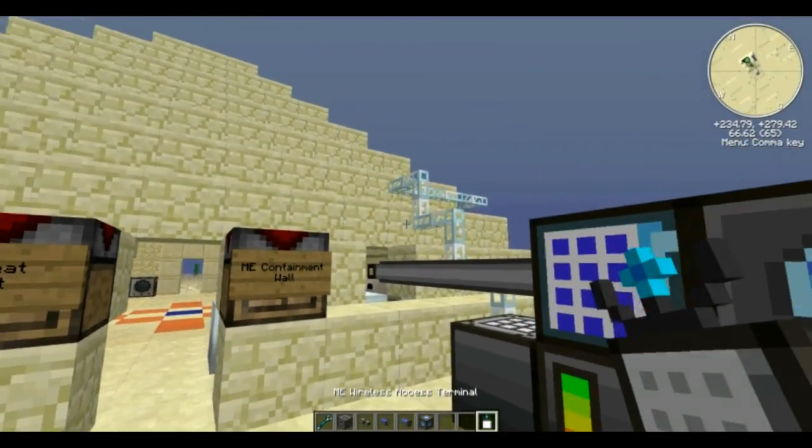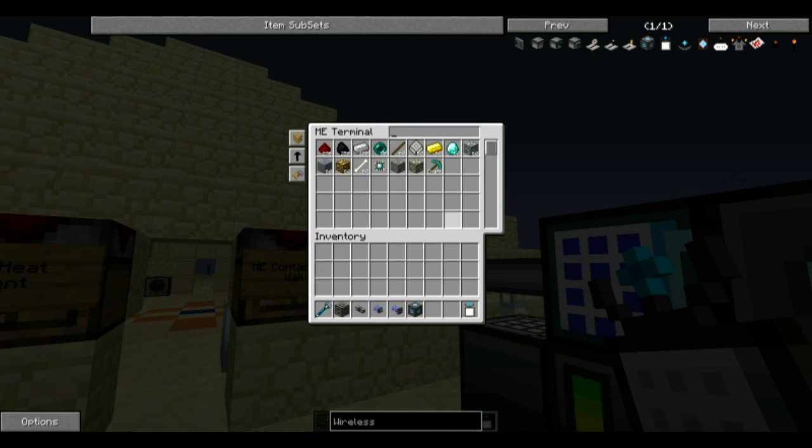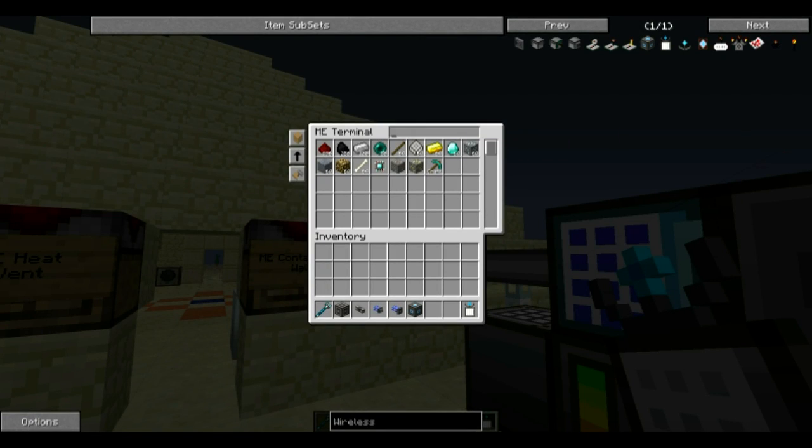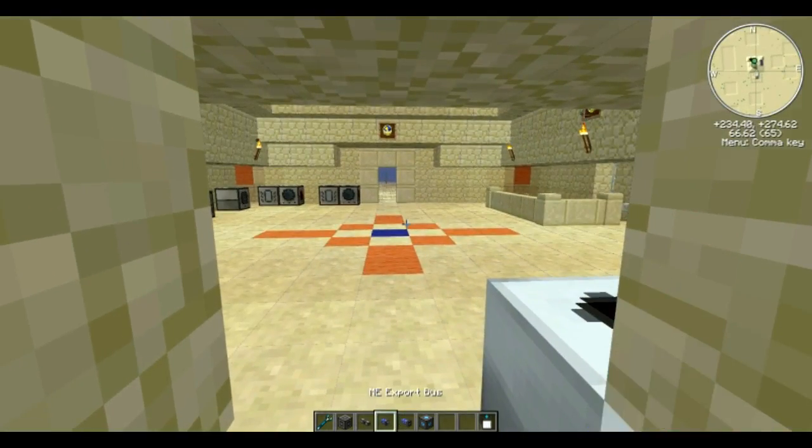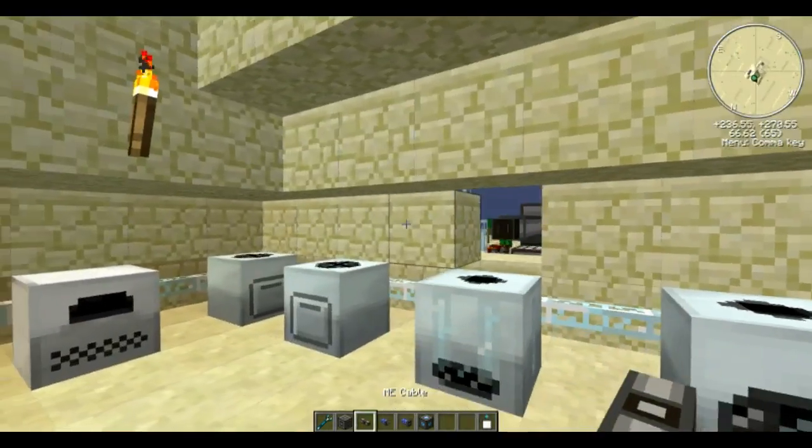That's making your system wireless. If you look, I've added the hotspot — boom, I can access the terminal. I've filled it up with all kinds of goodies. Today we are doing automation, so we need ME cable, we need lots of it.